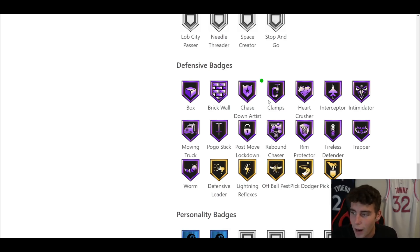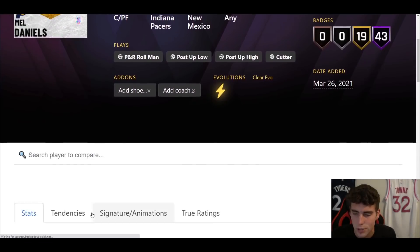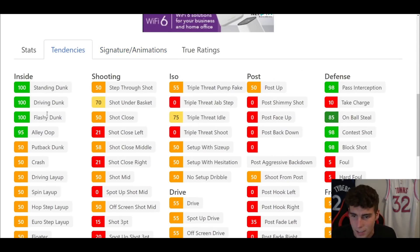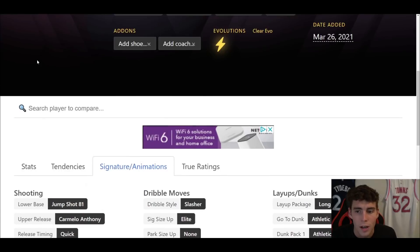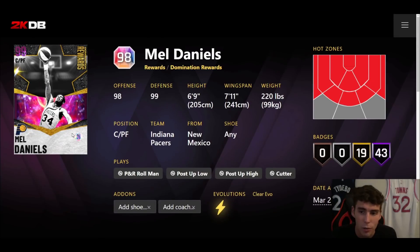Defensively is where Mel Daniels is absolutely incredible — just look at that wingspan and all the defensive badges. He basically has everything you could possibly want. He's 6'9", 220 pounds, and with his pro three signature he's going to be able to move. He has a 100 driving dunk tendency and decent defensive tendencies. His jump shot 81 is a decent release — I like it more on Wes, but it's a tolerable quick release. On offense you'll mostly want him standing in the corner knocking down shots.